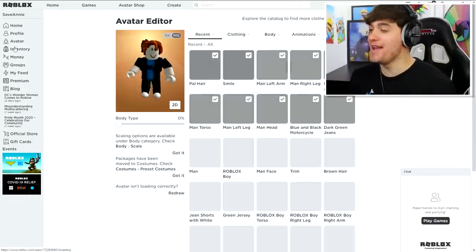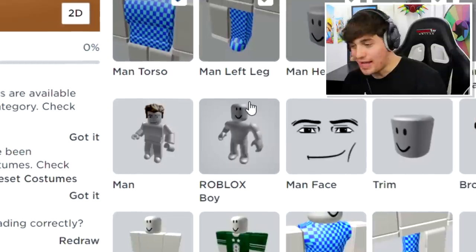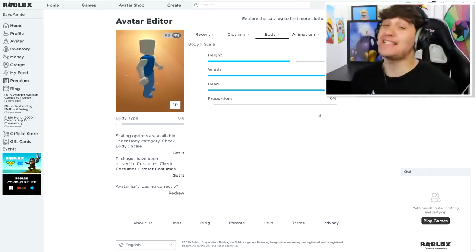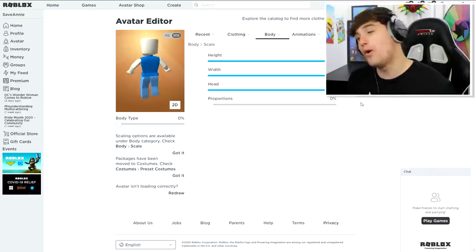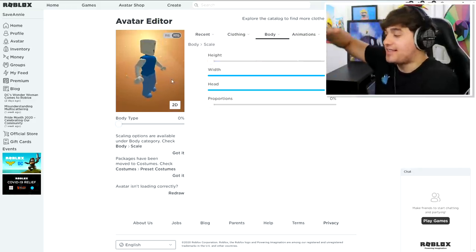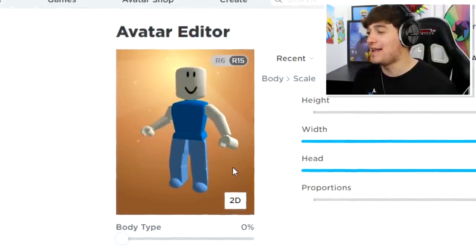First we need to remove everything. Wait a minute — I made this account a girl account when I signed up, so why does it say Roblox boy? I'm confused. Ladies and gentlemen, you know the first step we have to do is make her taller — oh wait, I'm sorry, I wasn't supposed to do that. What we actually need to do for Annie is make her shorter. That's right, Annie is like the size of a backpack — trust me guys, you'll see later in the video. She is literally super small, like Ant-Man.